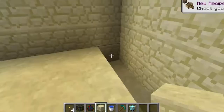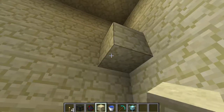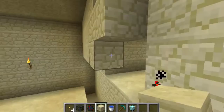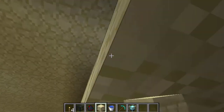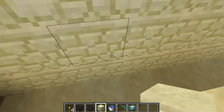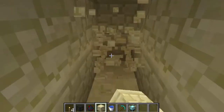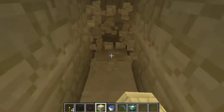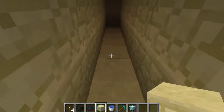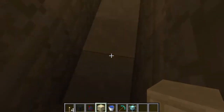Then what you want to do is count up five blocks — so one, two, three, four, five — and place a block there. Then you can start filling this in if you would like, because you don't need all of the ceiling to be that height. Now come down to this hole right here and break blocks, counting one, two, three, four, five — and then on the sixth one you want to place a wall. That is going to be the area where you farm the spiders, and then this is going to be just your area.